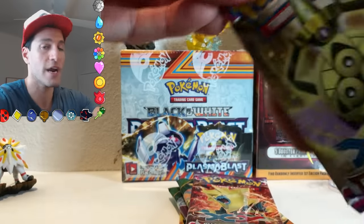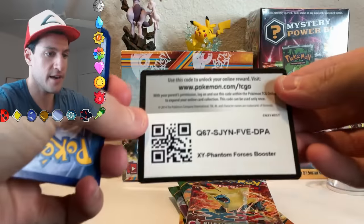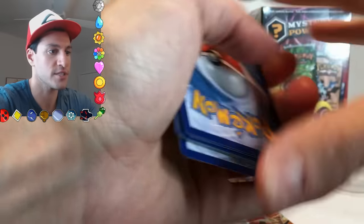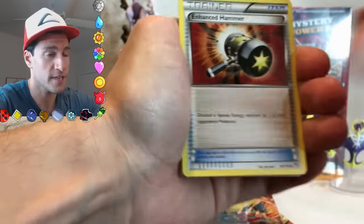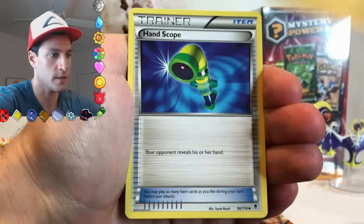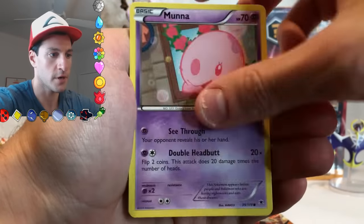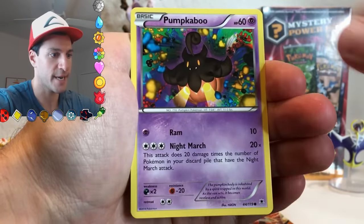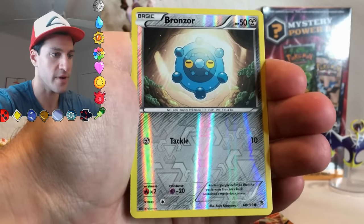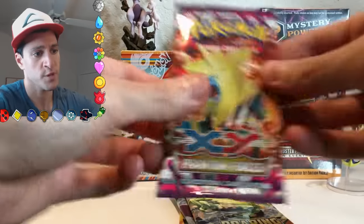That one opened up very easily — that must have been the first pack. There is the code. Please remember to leave a like if you enjoyed this video, and check out the links in the description below. Here we go — Enhanced Hammer, Swadloon, Handscope, Bronzor, Mona, Chansey, Pumpkaboo, Skarmory, Bronzor again — he looks so innocent in the forest — and a non-holo Venomoth.